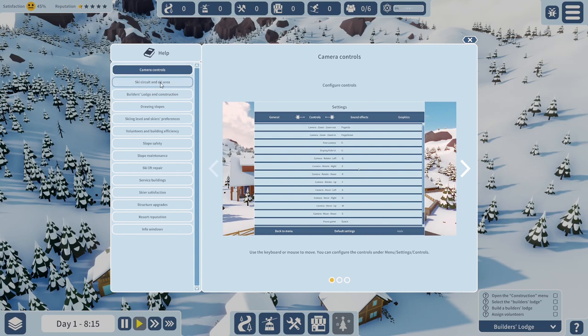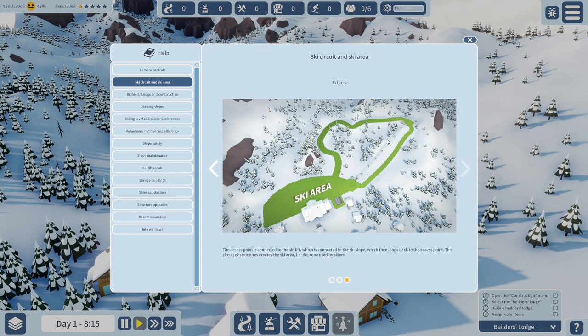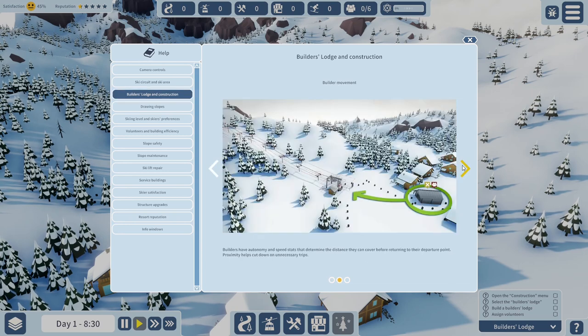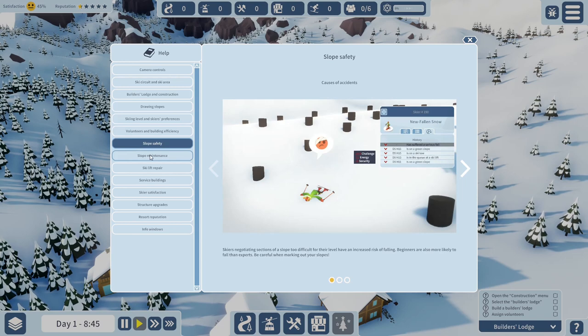So here are some interesting pieces: ski circuits and areas. This is the snow front. We have an incomplete section and a complete section - so we need a ski lift and a slope. There's also a ski area. From the construction menu, click a location, use rotate, and builders have autonomy and speed stats that determine distance. Drawing slopes should be easy. There's a slope safety indicator too.